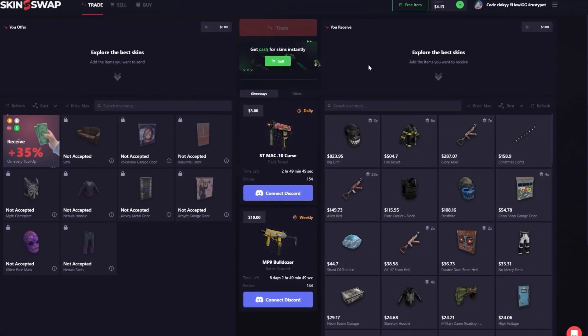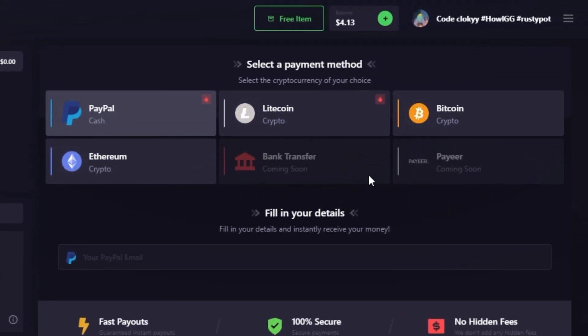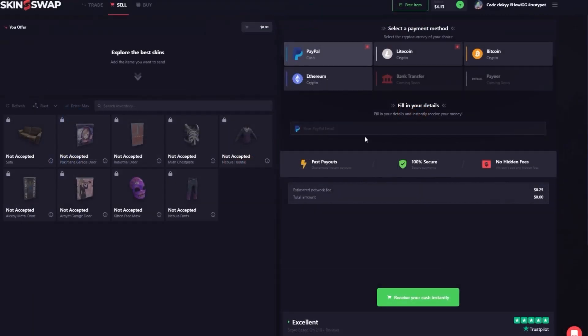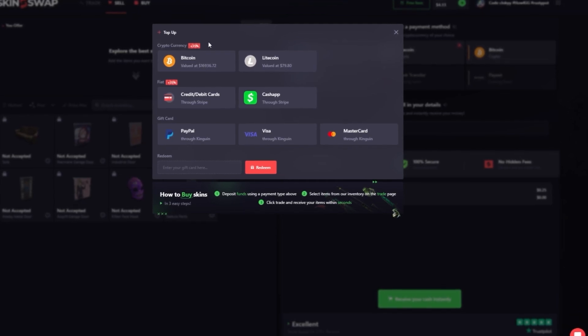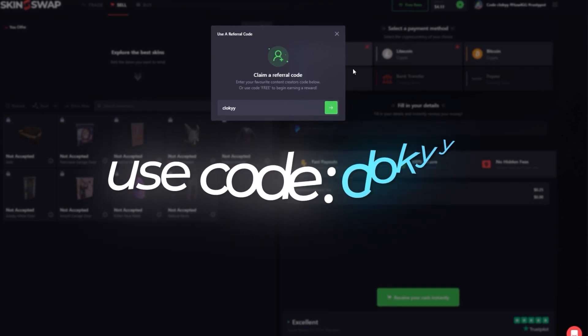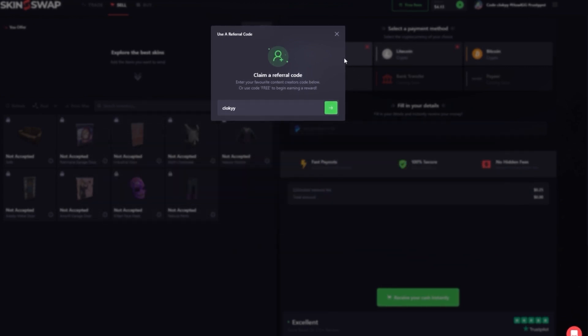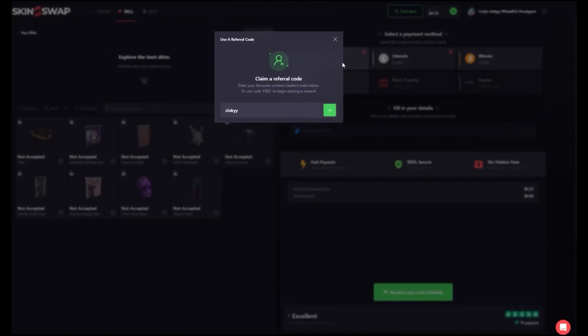Hey guys, sorry for interrupting the video but I'd like to give a quick shoutout to a sponsor of the channel, skinswap.com. They are the best place to trade up your skins for bigger items or sell items — select whatever payment method you want, with bank transfer and Payer coming soon. Enter your information and get your cash instantly after accepting the trade. You can also buy skins there. Go to free item, use code Cloaky to get some free money on all your selling transactions. Go check out skinswap.com.